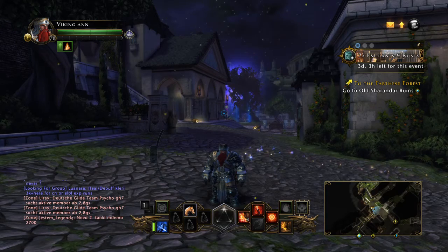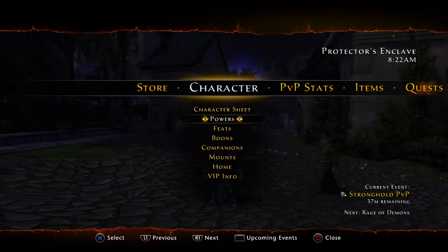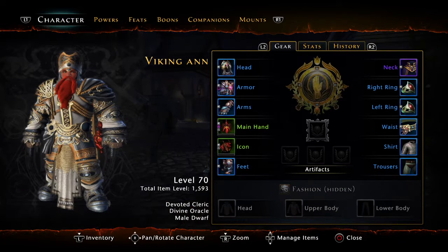I automatically got a horse, and all of the things — the stats, the feats, the character — were all automatic. All the armor and everything were all automatic.